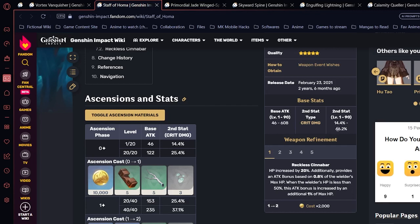Staff of Homa has a crit damage substat of 66.2%, giving you a strong foundation for pure attack builds. It can be used for burst DPS — pair it with Noblesse Oblige 4-piece to boost burst damage, or with Gladiator's Finale, Archaic Petra, or other artifact sets. It's probably the most versatile weapon usable across all of Zhongli's builds.